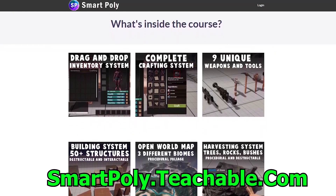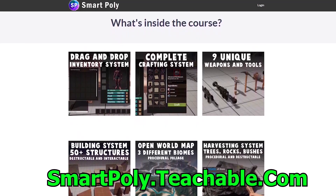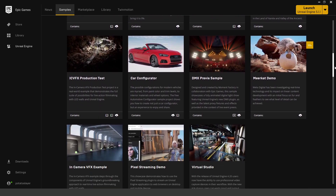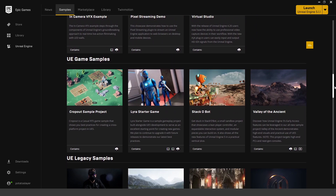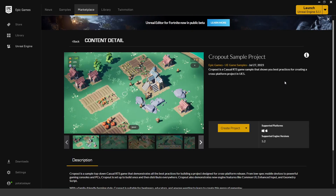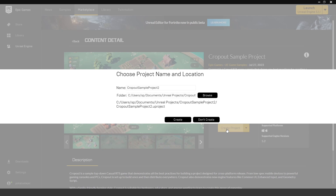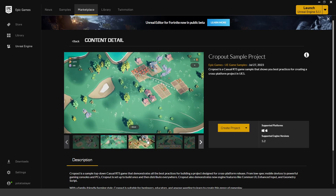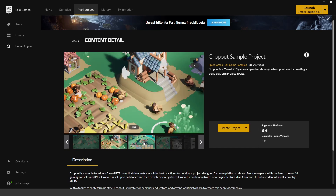To download the free project, you can head over to the samples tab on the Epic Games Launcher, or you can open up the Unreal Engine Marketplace tab. On the samples tab, if you scroll down, you can find the project right there. Just click on it — it will take you to the marketplace page where you can add it to your cart and click checkout, then create the project. Note that this is only supported for Unreal Engine 5.2.